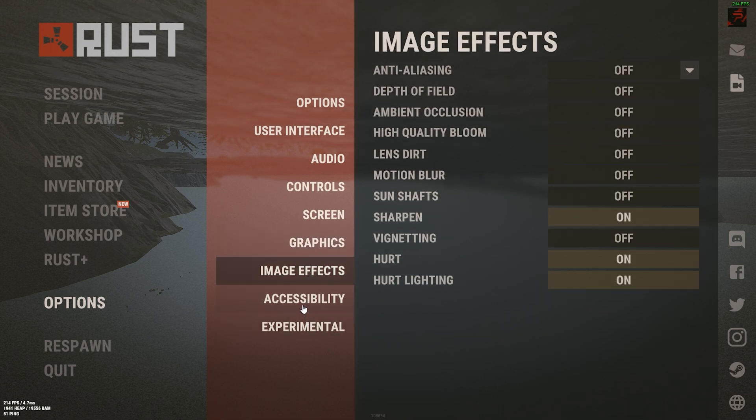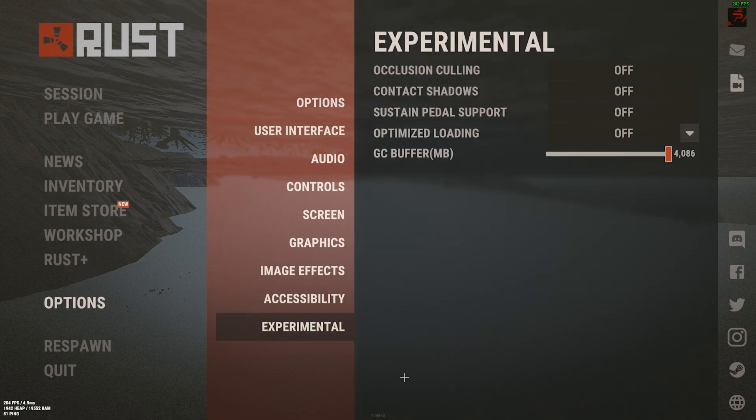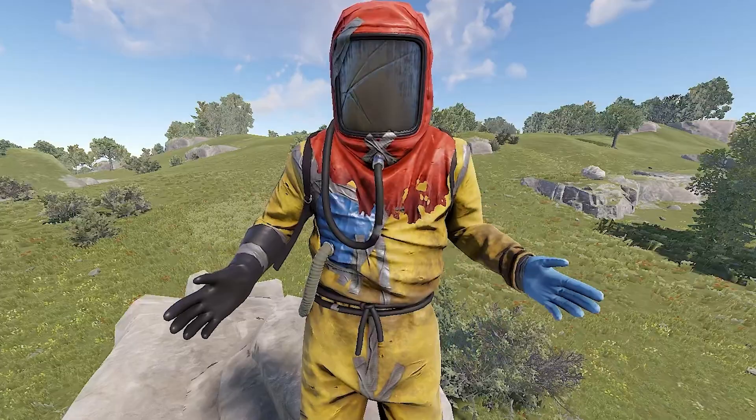Copy image effects as they are. In the Experimental tab, you can try setting optimized loading to partial to see if it helps you get into servers faster, but personally it never made a difference.